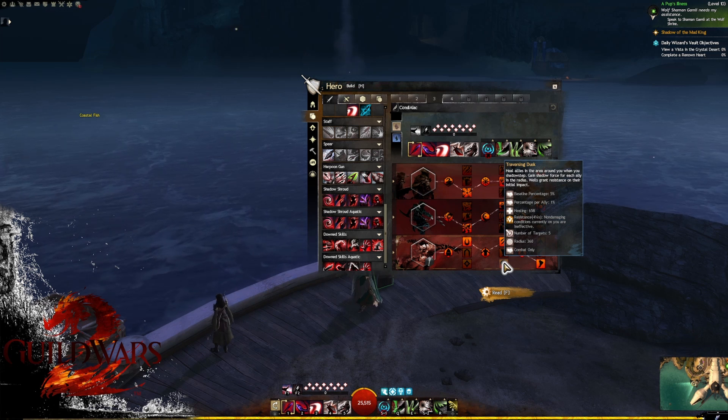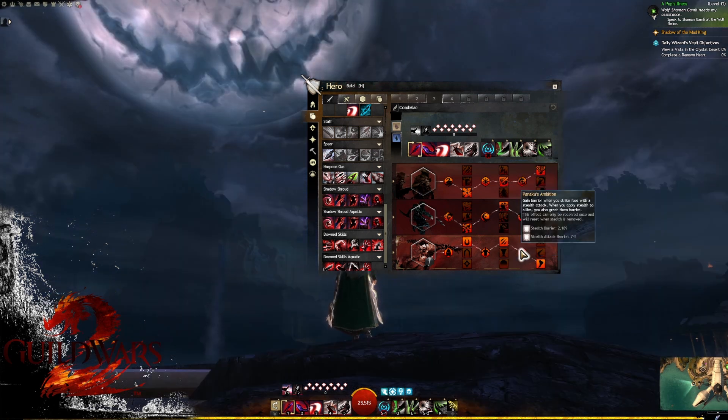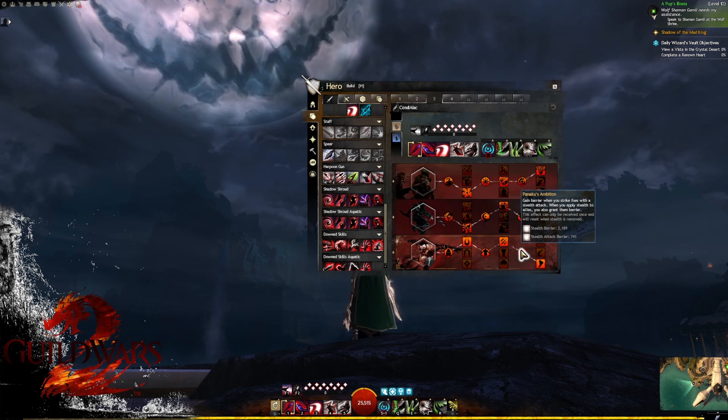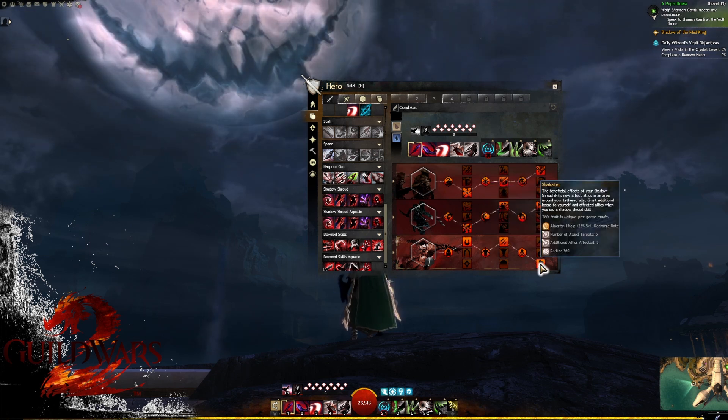Traversing Dusk also produces a small heal for some passive healing, as well as resistance, making it quite good for a very supportive build. Minor trait three is Panicus Ambition — it gives you barrier if you strike with a stealth attack, and if you apply stealth to allies they gain barrier, which is good to be aware of especially if you can combo it with Dark Sentry.